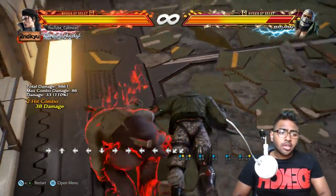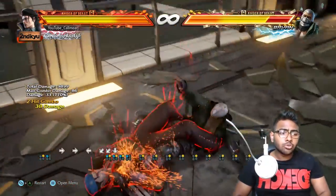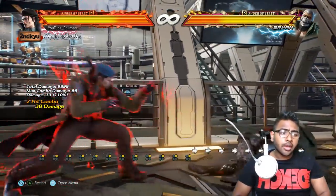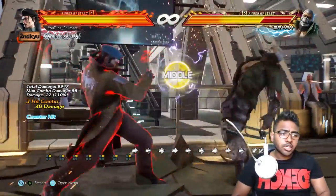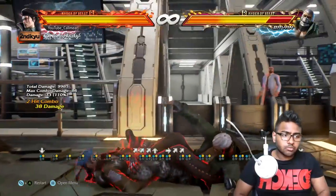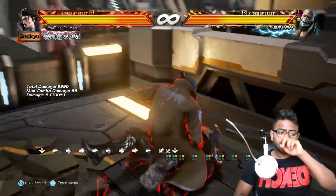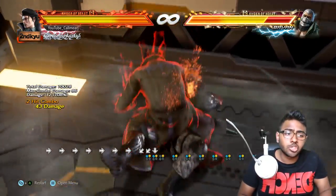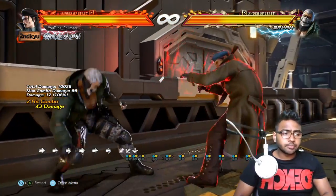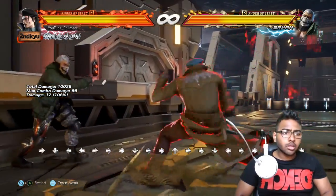Another key grab mix-up is d/b+1+2: from there you can press 1 or press 2 for different options, or go for the Iron Curtain which is 1+2 — the most damaging of the three mix-ups.